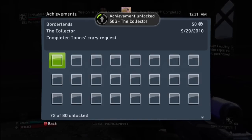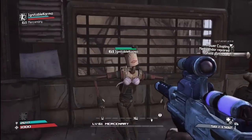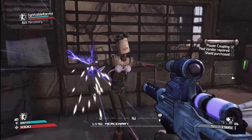This is the fourth of four quests — you have to collect 42, then 75, then 100, and finally 150. After you complete the 150 quest you get the achievement, and Tannis makes this odd-looking female Claptrap. Hope you enjoy!